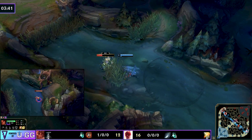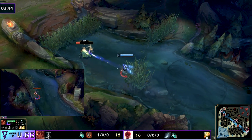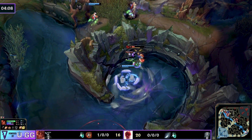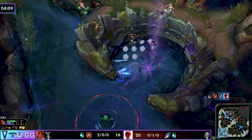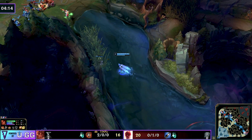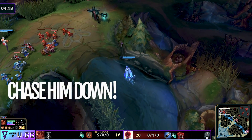Get control of the crab. If your mid lane is pushed in you can go and gank. If you have good lane priority and a good mid laner, go and contest the second crab and perhaps you pick up a kill on the jungler by collapsing on him. Now you see the Mordekaiser is very low.